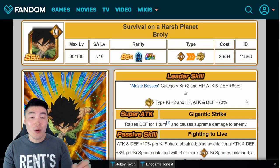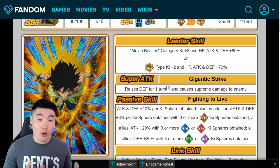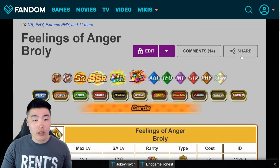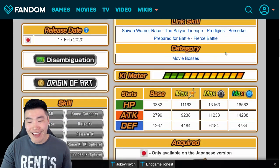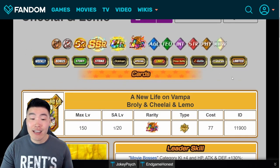Next up, the Broly, Cheelai, and Lemo. This is the form he starts off as, which is actually great because he can farm his super attack as just a Broly. Then he token awakens into the TUR Broly, and finally into Broly, Cheelai, and Lemo.